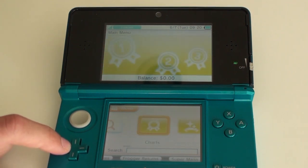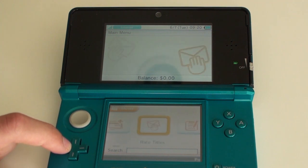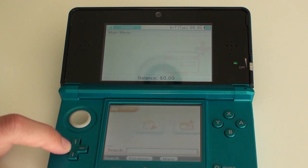Here's your recent arrivals, your charts, search, a wishlist — which you can put different items on. You can rate titles that you've played for over an hour on your 3DS. And right here is the add funds where you can put money on there. And there's the settings and stuff.